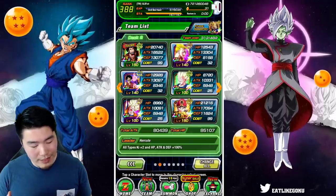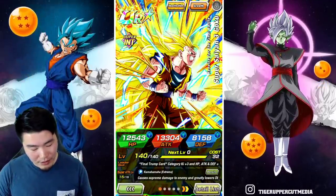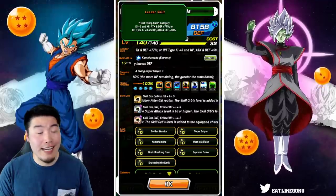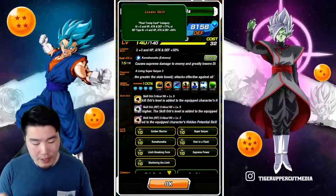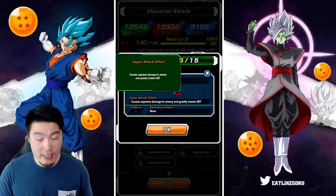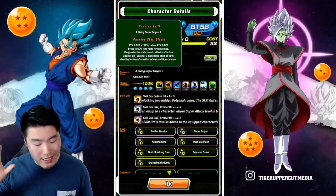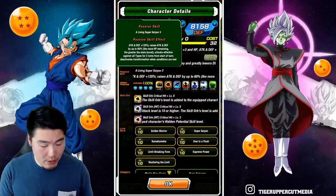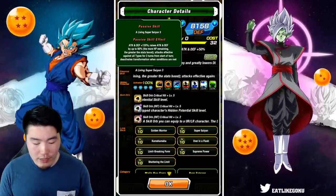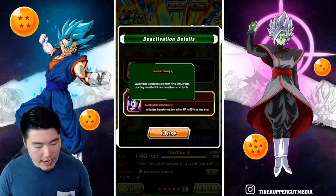Moving on to the EZA Super Saiyan 3 Goku — and later the Hercule and Boo — these guys are quite insane, especially for free-to-play units. Post Extreme Z Awakening, Goku's leader skill is Final Trump Card category Ki plus three, HP, attack, and defense plus 77 percent, or INT types Ki plus three, HP, attack, and defense plus 50 percent. His super attack causes supreme damage and greatly lowers the enemy's defense, and his passive is attack and defense plus 120 percent, raising attack and defense by up to 60 percent the more HP remaining.